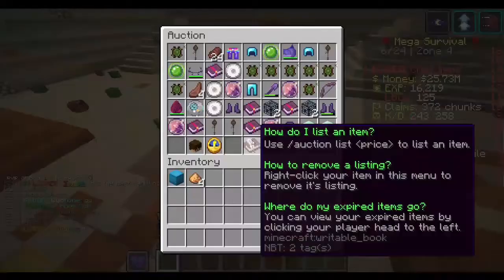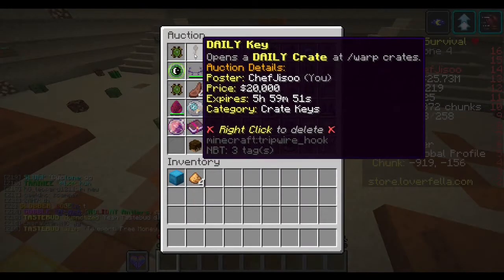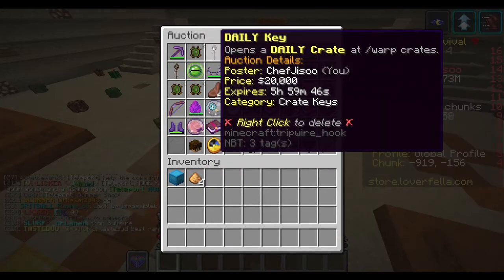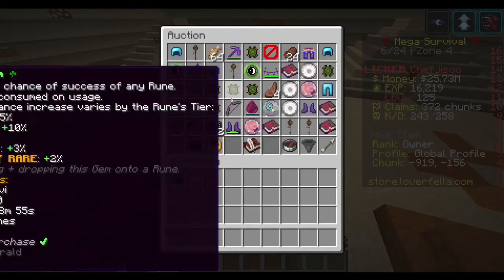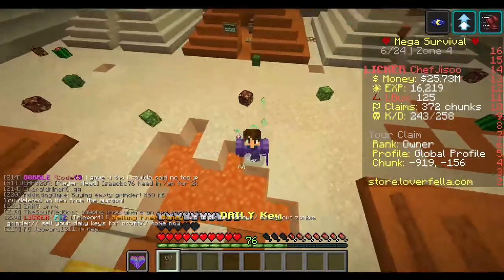If we do slash ah we can actually see my key listed here. Let's say I didn't want to sell it for 20,000 and wanted to sell it for more — I'd right-click it, this menu comes up, I click confirm, and look — it's back in my inventory.